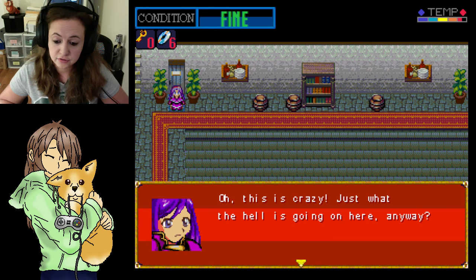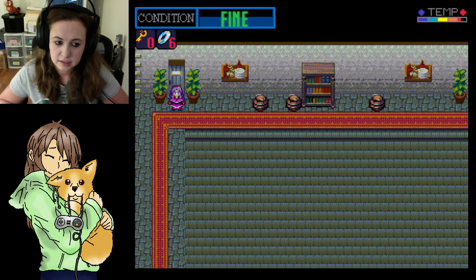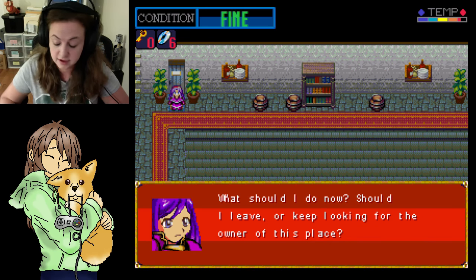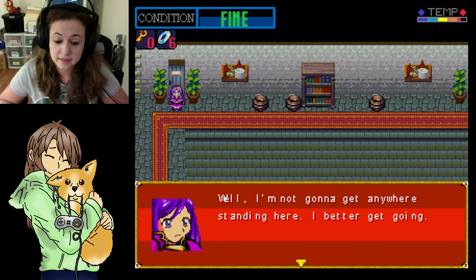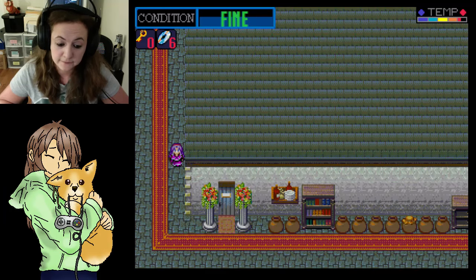Oh, this is crazy. Just what the hell is going on here anyway? Those things were so bloody and they move so slowly — almost like zombies. What should I do now? Should I leave or should I keep looking for the owner of this place? Are you going to give me a choice? No, you're not. Well, I'm not going to get anywhere standing here — I better get going. Let's get out of here. What color was this one again? Blue, I think. I don't remember seeing any red, except the one at the front.